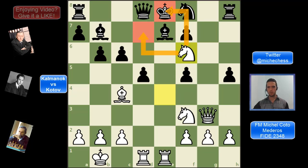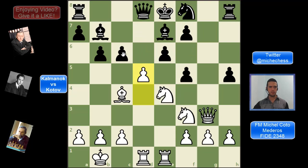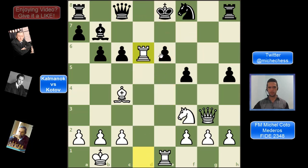We also need to mention c takes d5, which is what happens in the game. But we also want to analyze what happens if black doesn't take anything and plays a queen move instead. Then we can trade, open lines, and play knight d6. After the trade on d6, we have a lot of pressure — all white pieces are active and the pressure is just too much. Black's pieces are in a very bad position, so white is just winning.